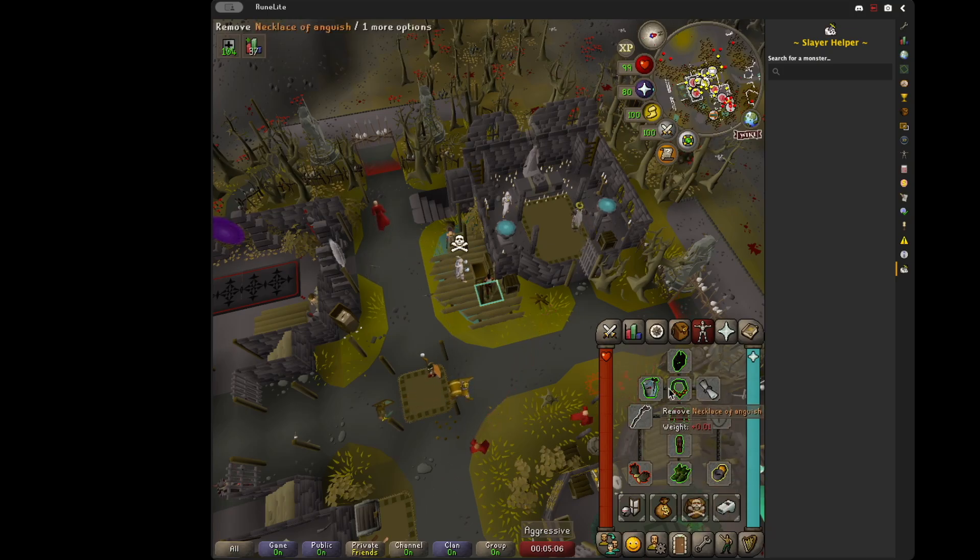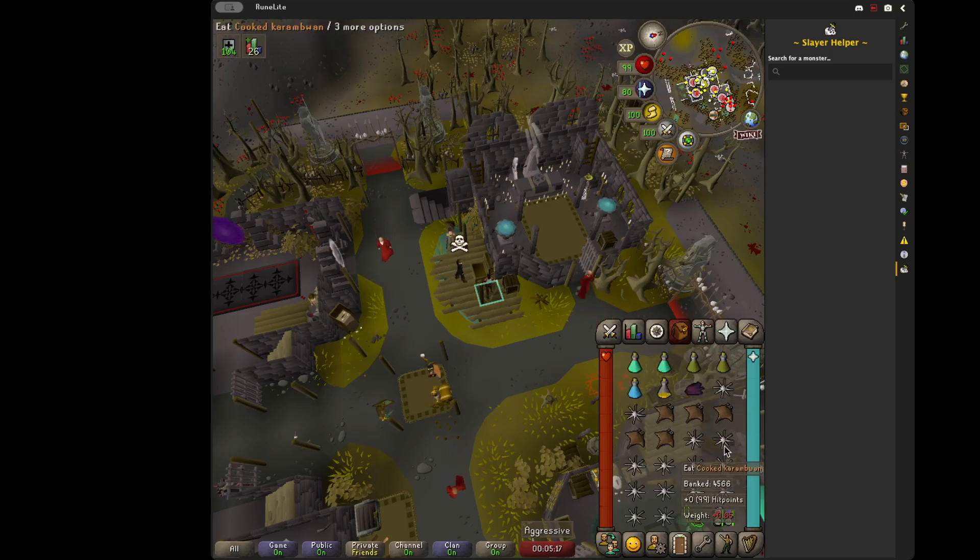You definitely don't need the Pegasian boots. And after you do the Gauntlet grind, you'll have enough money to upgrade your house - we'll go over the house in a second. So this is going to be the gear, this is the inventory.